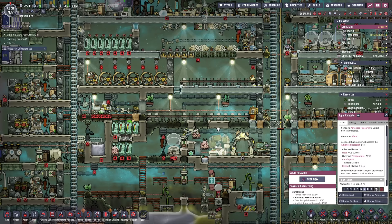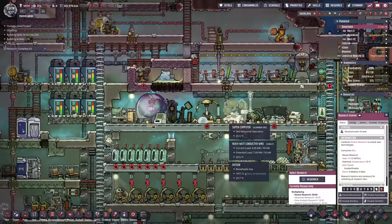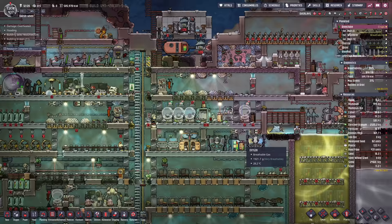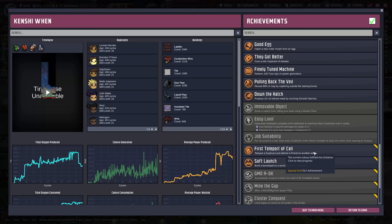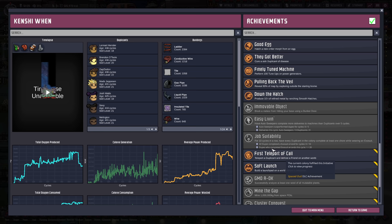We're doing some tidying up — getting rid of the supercomputer and research station down here and moving them up top, because I want to do some automation to take care of some achievements. Over here we've stuck in an autosweeper and conveyor loader, getting all of that polluted dirt sent over to the bookshelves — they eat polluted dirt and poop out sand. More importantly, we want to knock out Easy Living: autosweepers outperform dupes for five cycles, meaning more deliveries done by autosweepers than by duplicants.